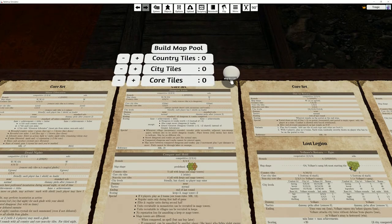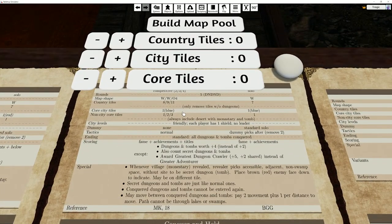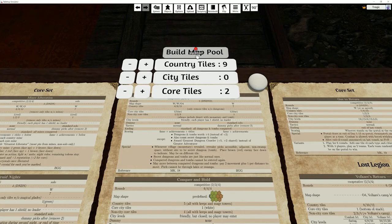Anyway, let's get into this. We're playing a four-player game so we need 11 country tiles. We've already put two in — at the beginning we took out and put into the pool all the tiles that had dungeons on them. There's one dungeon in the core set and two dungeons in the country tile set. This quest requires you use the blue city, so it requires 11 tiles, but we've already put in two, so I've set it to nine, with two core tiles instead of three.